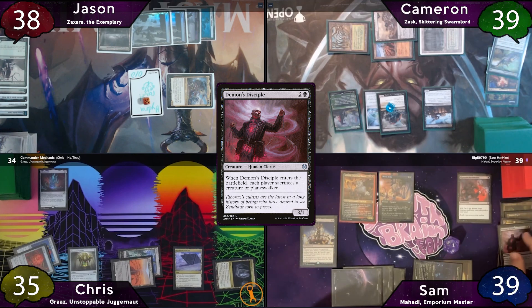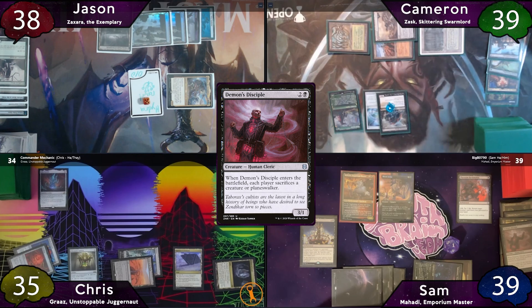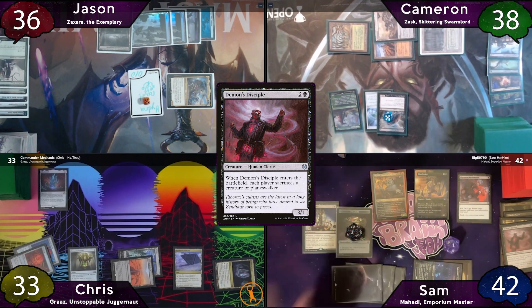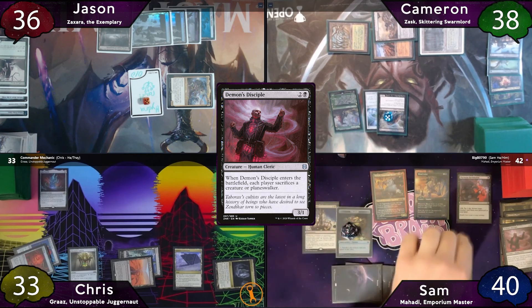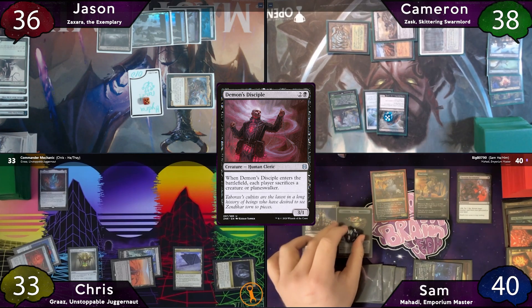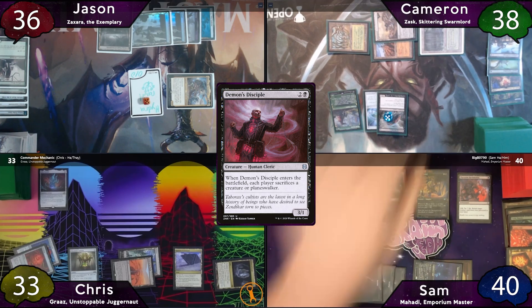Cameron sacrifices a Zulaport Cutthroat, putting 3 Revel in Riches triggers, 4 Mortician Beetle triggers, 4 Blood Artist triggers, and 1 Zulaport Cutthroat trigger on the stack. Sam targets Chris once, Jason once, and Cameron twice with Blood Artist triggers, and they all resolve. Sam then uses floating red and a treasure, paying 2 life to return Demon's Disciple via Phyrexian Reclamation. At end step, Mahadi triggers, making 4 more treasure tokens.